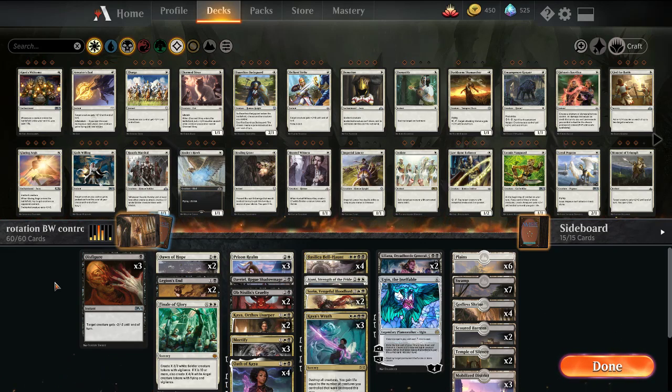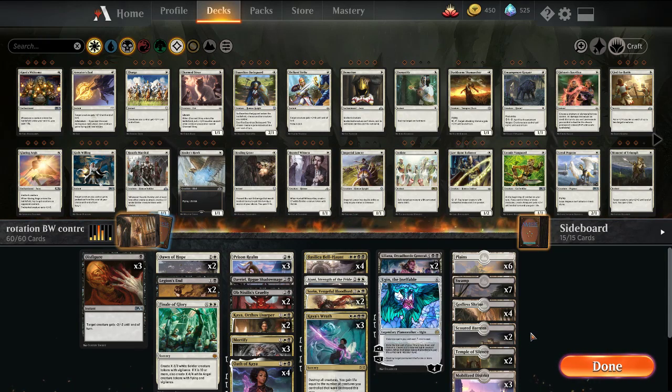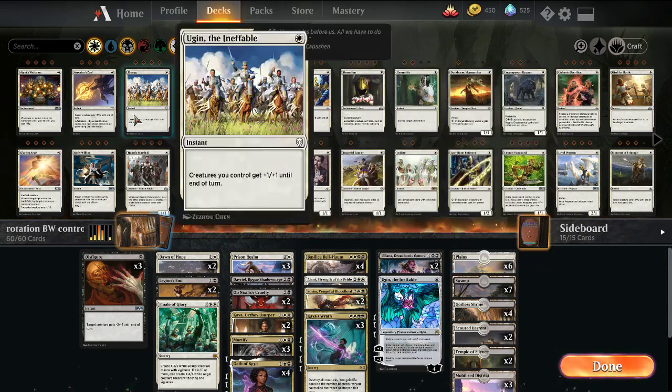I did make a couple tweaks from the original version. The original version had four Dreadhorde Invasions. I opted to go a little bit more control oriented and just shifted things around slightly. I also only have two of the Temple of Silence so just in place right now I'm just playing Scoured Barrens as a kind of in-between.